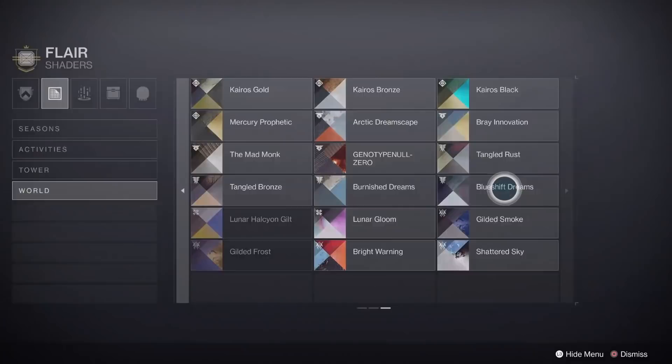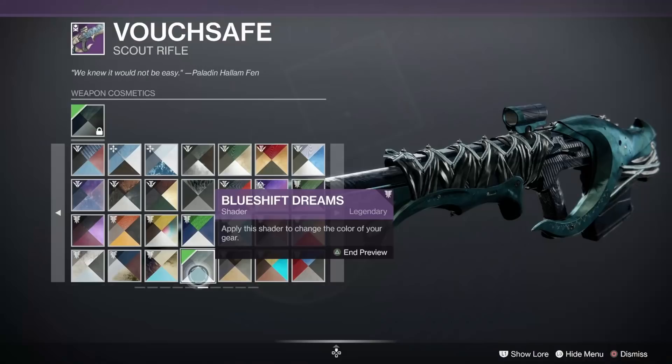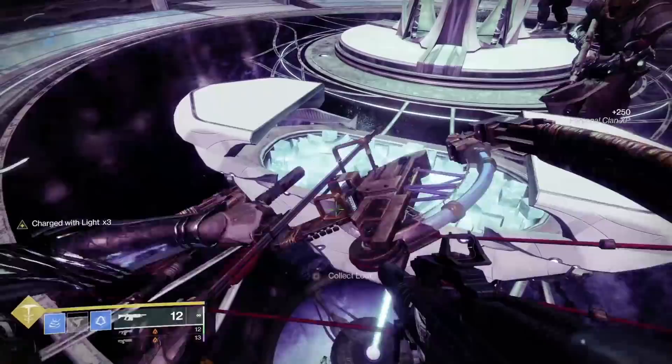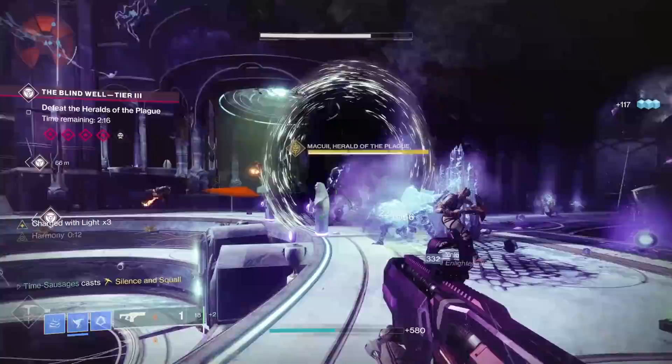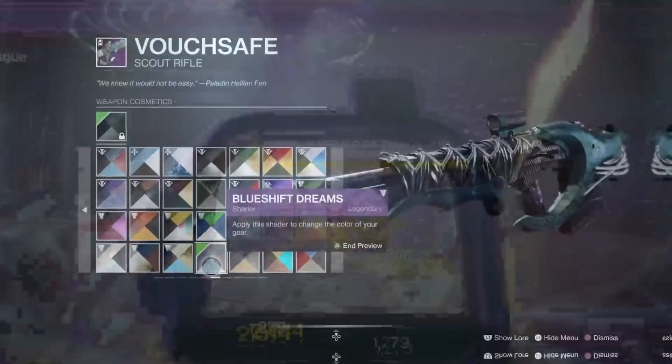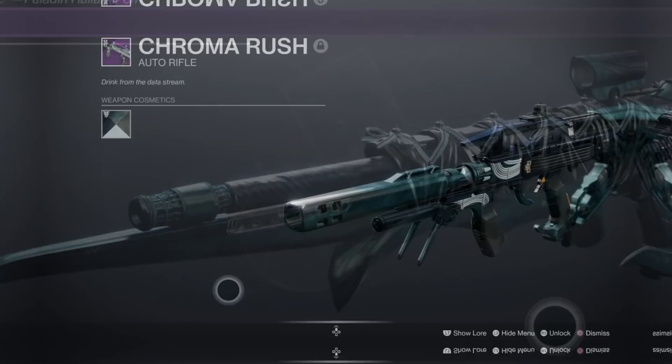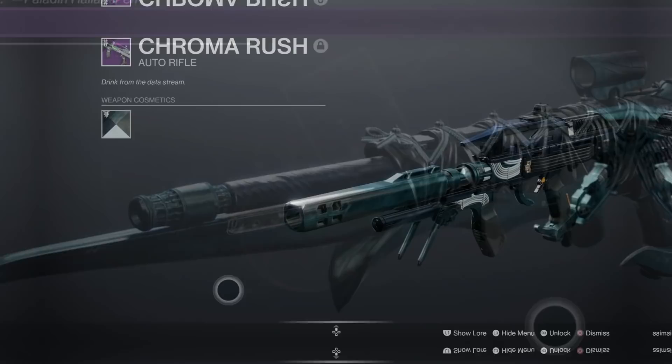The last shader is Blue Shift Dreams, and this can be had by anybody who can play Destiny, basically — you get it from dismantling weapons in the Dreaming City. 63% of people have this one. Forsaken is all the way back in Season 4, and you can get Dreaming City weapon drops by doing the Blind Well. When you dismantle, you have a chance of getting the shader. It works really well on metal, giving a rippled shadow effect. I'm using it on a Dreaming City weapon called Vouchsafe — it's almost as if it was made for it, and it looks exactly like the Dreaming City.